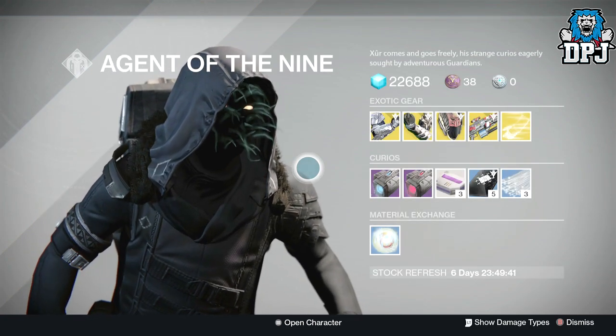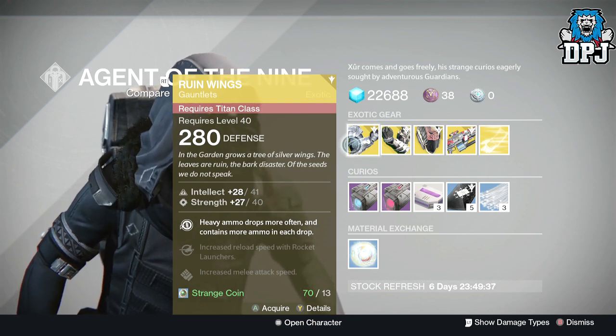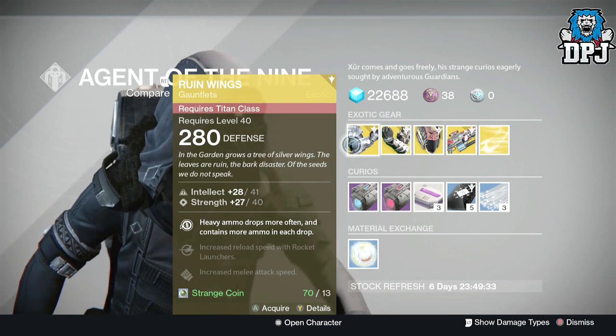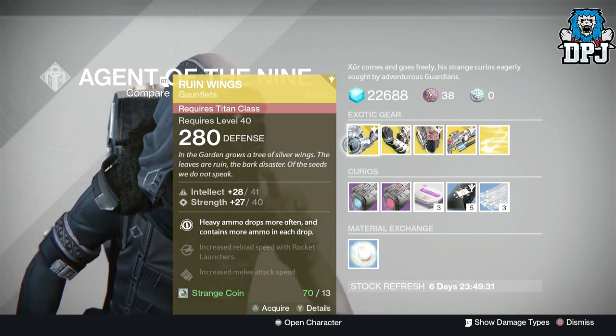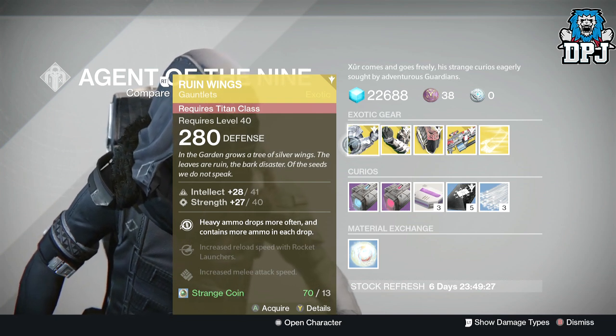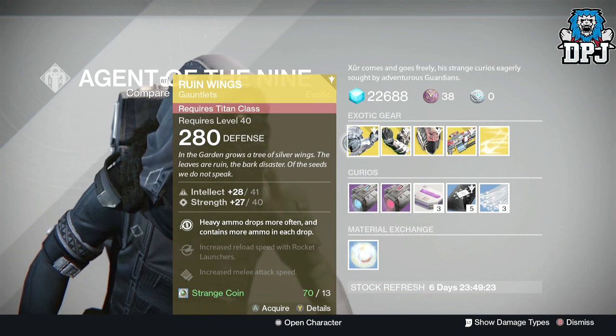The loot he has this week: for the Titan we've got the Rune Wings — these are gauntlets with 208 defense, offering 41 intellect and 40 strength. Heavy ammo drops more often and contains more ammo in each drop, increased reload speed with rocket launchers, and increased melee attack speed. These will cost you 13 strange coins.